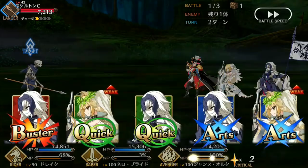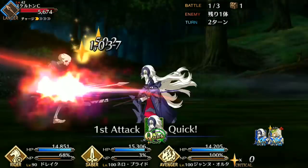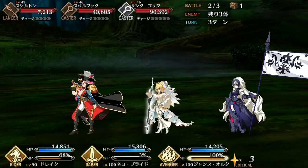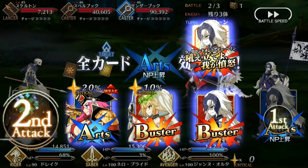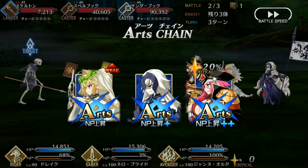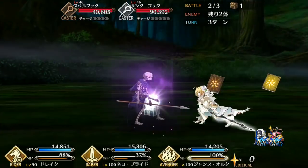Golden Rule B is a solid skill when combined with Drake's two Arts Cards. It gives her really strong Noble Phantasm gain, and the fact that she's also a Rider with Crit Star Absorption means that she will be critting very often on her Arts Cards, so you should have absolutely no problem charging your Noble Phantasm. Pioneer of the Stars pairs fantastically with Golden Rule, as it not only charges your Noble Phantasm gauge but also grants you Crit Stars.